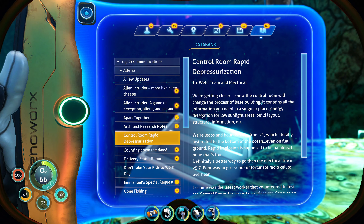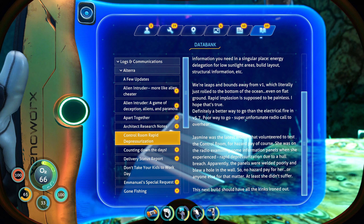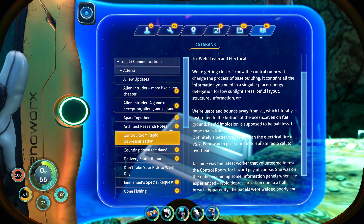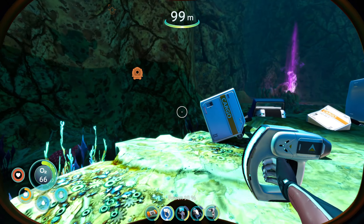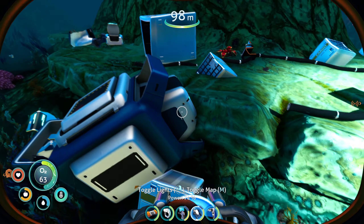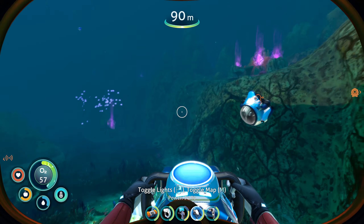Control room — rapid depressurization. Oof. So, control room — soon, somewhere, I hope. Any more stuff for me to scan, though? I do not think so, apart from that fragment. I don't think we actually have a seizure here, so that might be kind of useful. I really want to find more sea truck fragments — where are they? Give them to me.